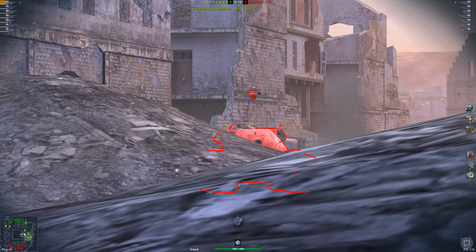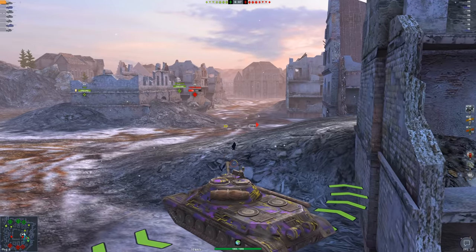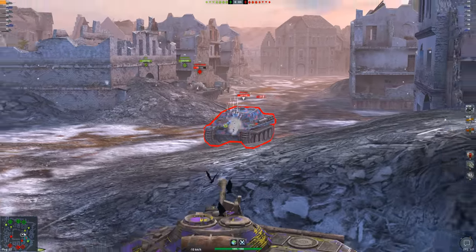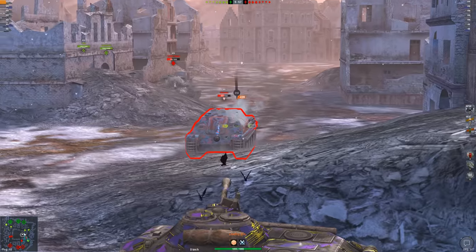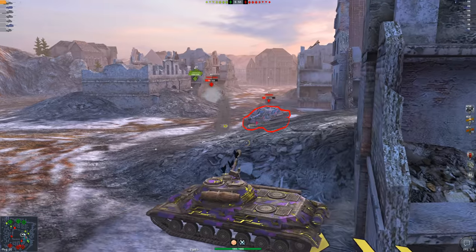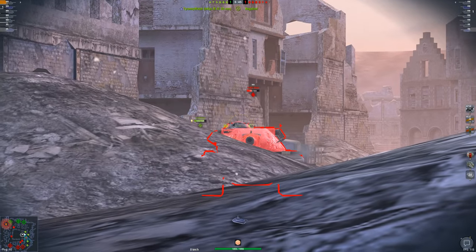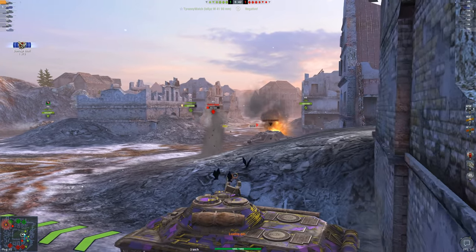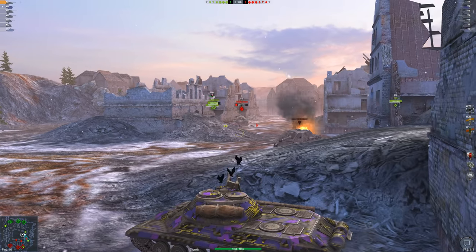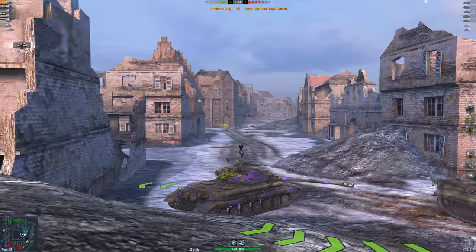I get another nice tap into the Shark's cupola, and the super solid turret armor on the IS-5 just shrugs off return shells with no problem. A third tap in a row on his cupola — the Shark is still learning the ropes of Blitz and doesn't know the best plays. I finish him off with an HE round to the turret. Next up: the T49 and Tiger II — the Tiger II surprisingly never pushed the flank.